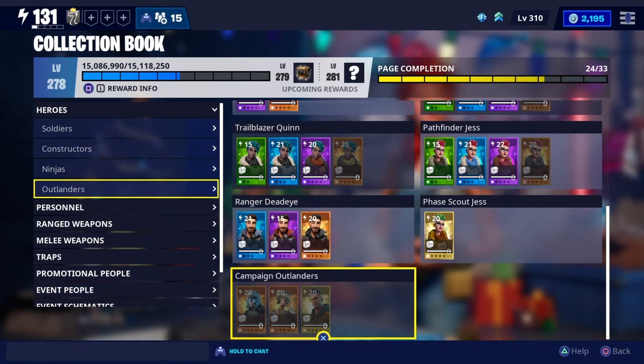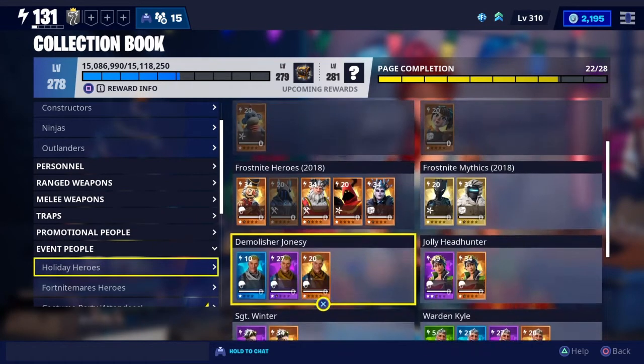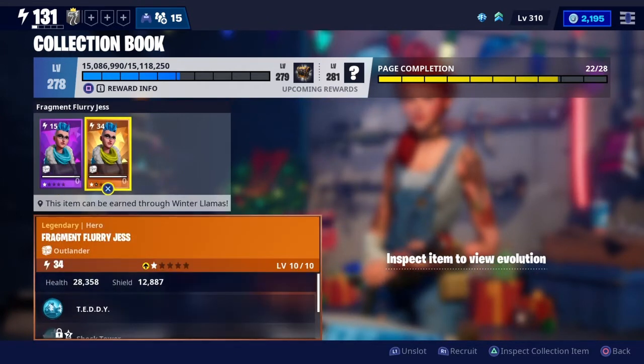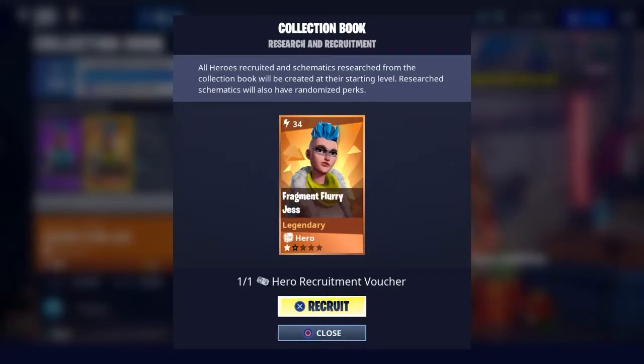Fragment Flurry Jess is under the Event People, under Holiday Heroes. If the season ends, you should get unspent tickets converted to Winner Llamas from what I've been told. Do you still have a chance to collect her? If not, if you've got recruitment vouchers, you can recruit her that way. Recruitment vouchers are handed out occasionally by Epic — usually if something goes wrong, or a while ago when they made some changes they gave out five or six tickets depending on character levels.